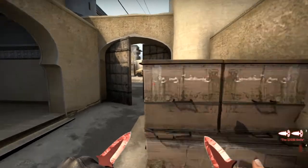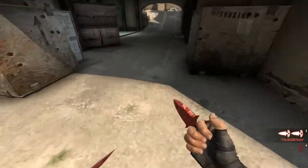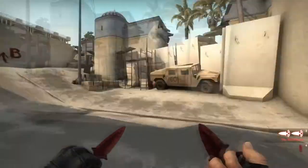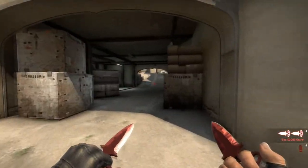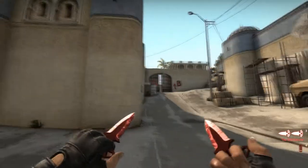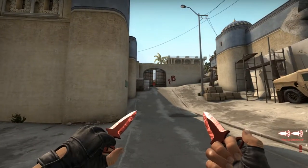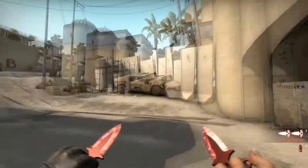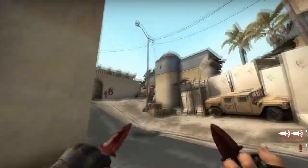So the first smoke is a CT smoke. It's the most important smoke if you're gonna go mid to B, because otherwise you have to clear two angles every time. And if you smoke it off, you only have to worry about one angle — or actually three if you're gonna do it right: doors, boxes, and window. Sometimes they will stand on the construction here as well.